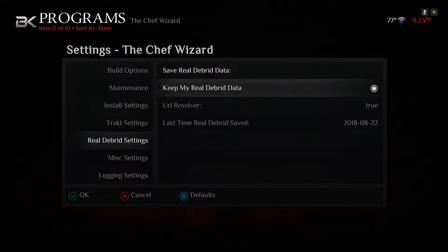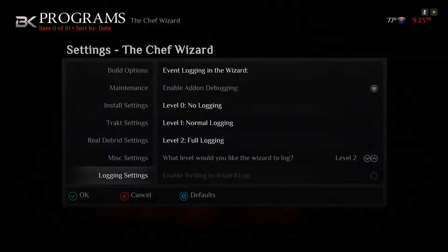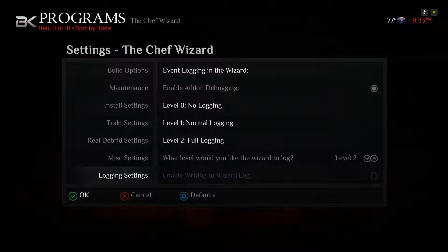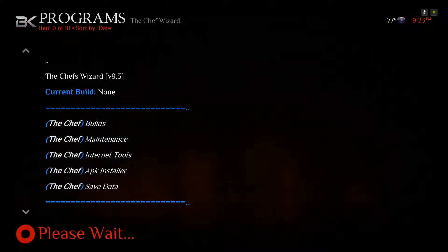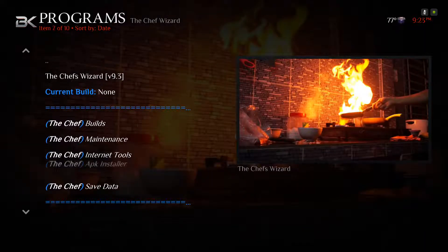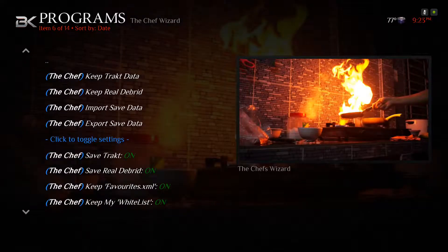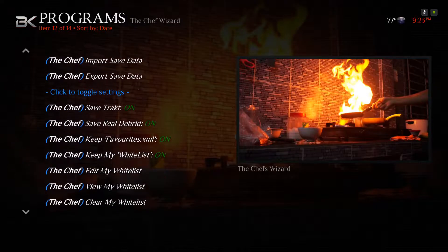If you have Real Debrid, you're going to select that. If you use Trakt, you're going to select that too. Click OK, then click on save data one more time. Scroll down and click edit my white list.